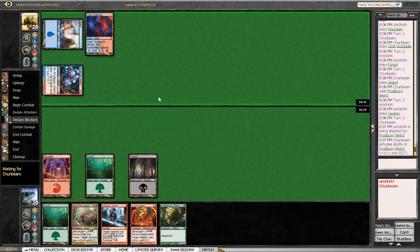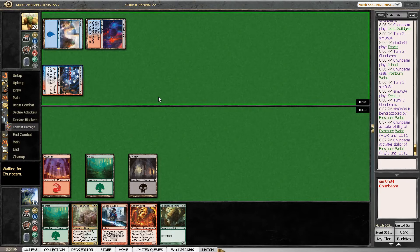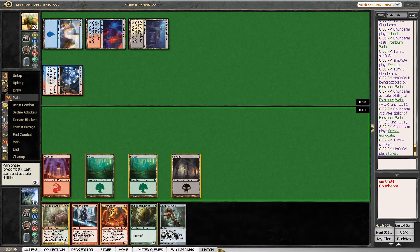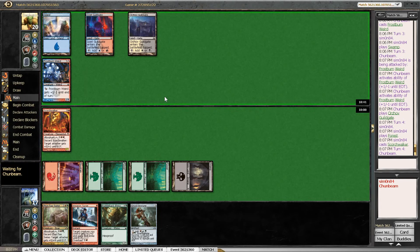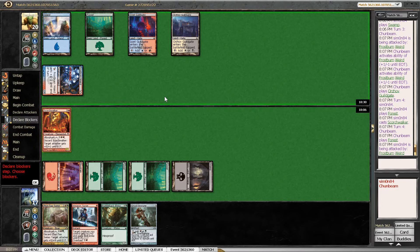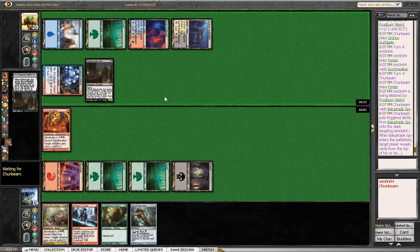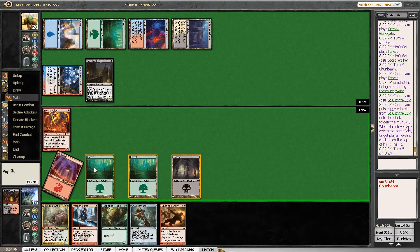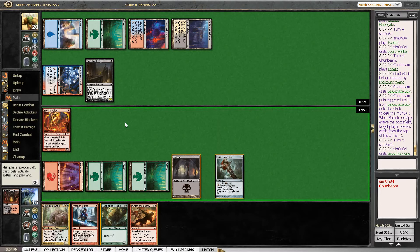We could actually use Weapon Surge very efficiently here. It's possible that our opponent doesn't have another land — could also be a Guildgate. Yeah, it's a Guildgate, so no such luck for us. Gruul Key Rune at a somewhat bad moment. Going to go with the Scorch Walker. If we draw a land, that's good, but we could also draw a two-drop and then be able to cast the Key Rune in between. We do get a Raktas Guildgate milled and don't draw into a land, so now it's time for Gruul Key Rune. We could just attack with Scorch Walker and use Weapon Surge to kill the Balustrade Spy if it blocks, and then we are going to have a blocker for Frostburn Weird following that.